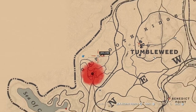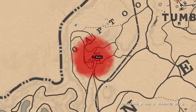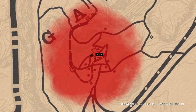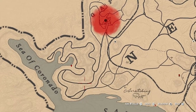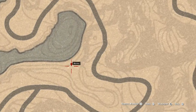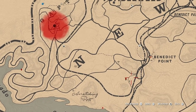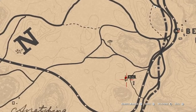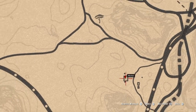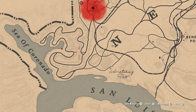I would recommend you to set three markers by Tumbleweed — one at the Gap Tooth Ridge here at this hideout, then another hideout at Sea of Coronado over here, set the marker there, and this one here, so you've got a triangle to travel between those three points.